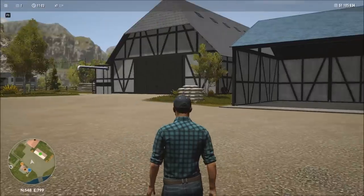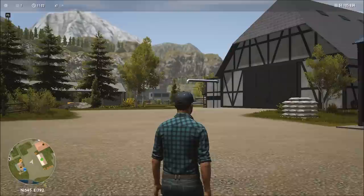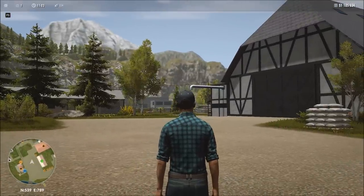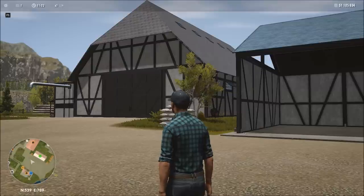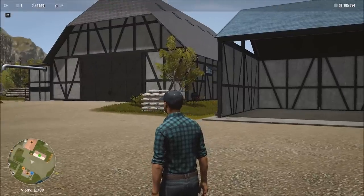If we walk around a little bit, we've got our shed here with nothing in it, then we've got our grain storage over there. Our field — singular — is going to be over in that direction, as well as our sheep. The cows will be over in that direction as well. Let's go ahead and start off by doing some purchasing.